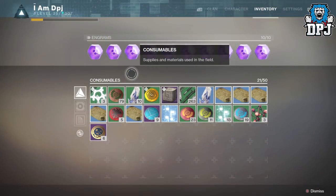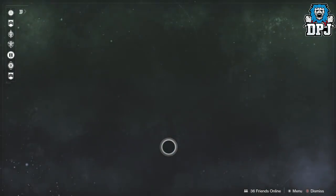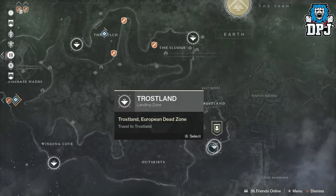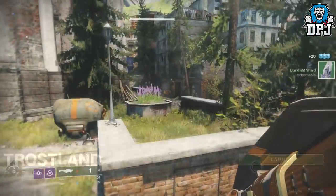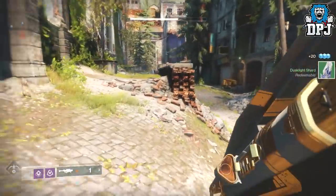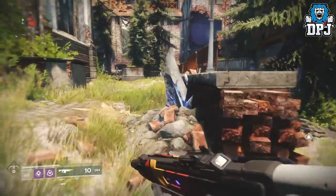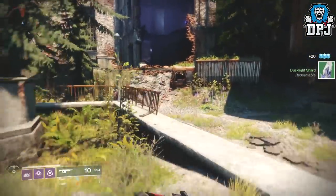The fastest way I have found to farm these is as follows. You want to head to the EDZ and spawn into Trostlands. Here within the starting area, numerous chests spawn along with a public event. I was roughly getting about 10 in a little over 10 minutes. What I was doing was finding a chest in the starting area, picking it up, then quickly fast travelling back to the same area and running to that chest again and grabbing it again.